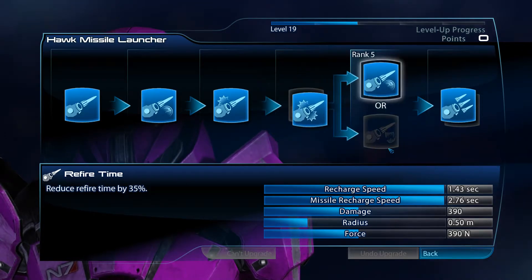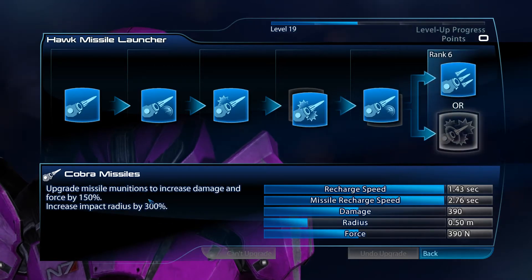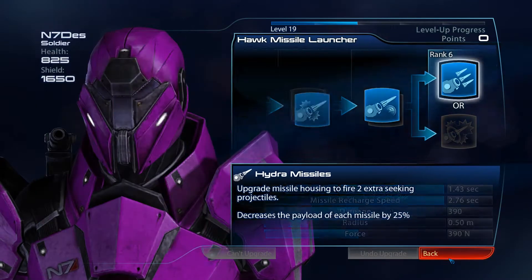For the Hawke Launcher, I'm going with damage, refire time, and the Hydra missiles. In my experience, Cobra missiles seem nice, but the missiles tend to fire wildly off to the side and don't really hit the target very effectively. Whereas the Hydra missiles seem to be more precise and follow a trajectory more like normal abilities.